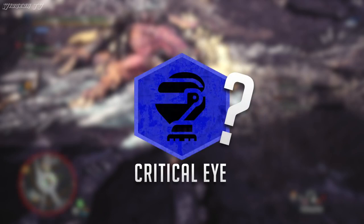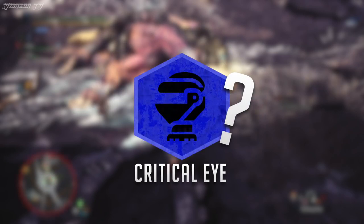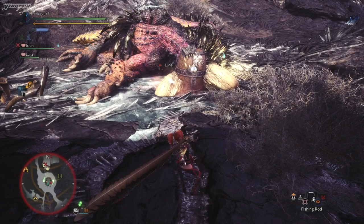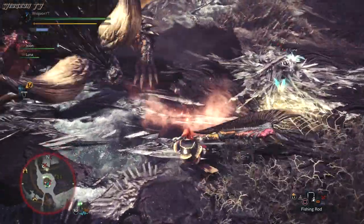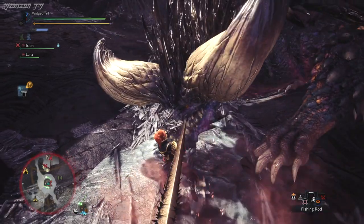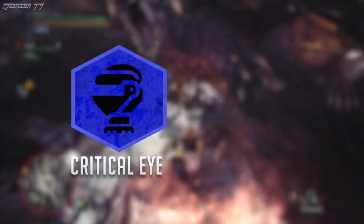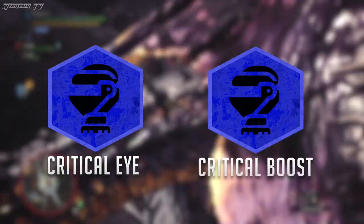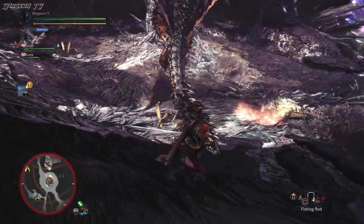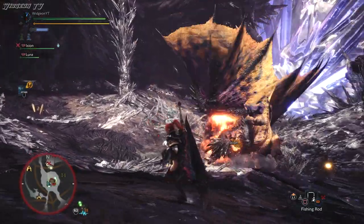So now you may be asking, is Critical Eye ever worth picking? And thankfully, yes. There is the obvious case where if you already have Attack Boost rank 7, then obviously Critical Eye is the next best place to go. But beyond that, there is the elephant in the room, and that is Critical Boost. I'm not going to cover that in this video, but I think I am going to make a mock armor build guide video to show you the most effective way to use Critical Eye, so look for that in the future.